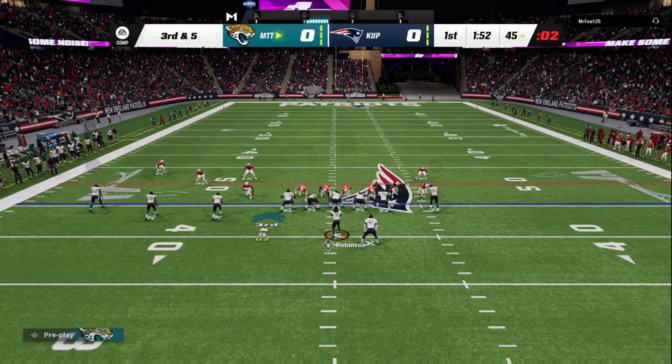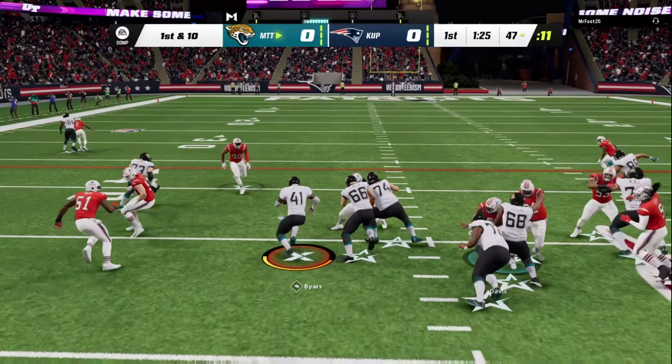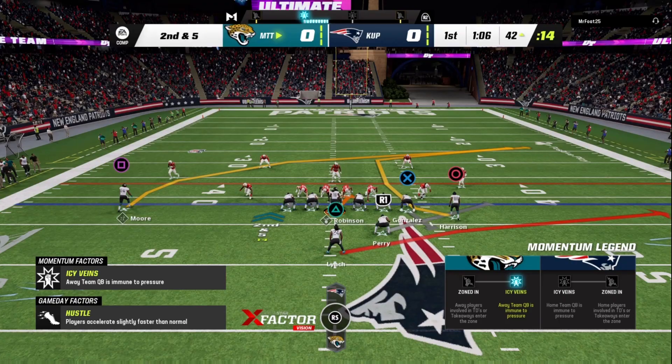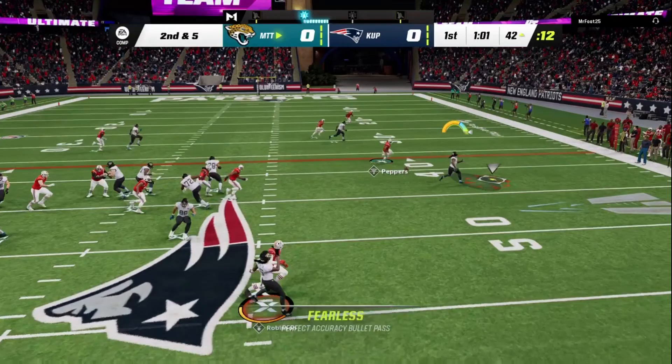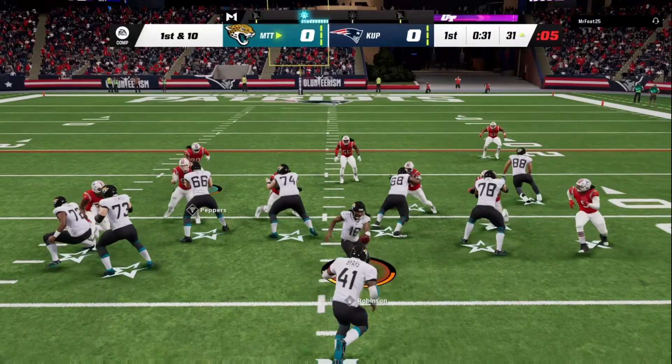We will have Gonzalez open for the first down. We're gonna run it right up the gut and we do get some yards. We're gonna do a little play action — see if we can hit Harrison on the deep route or Moore on the crosser. We're not gonna be able to, so we'll just take the check down to Marshawn Lynch. Definitely some nice throw on the run from Denard Robinson. His release is terribly slow but it worked there.